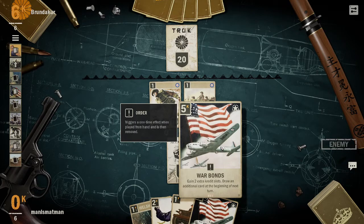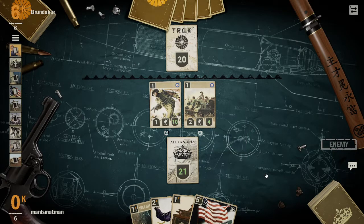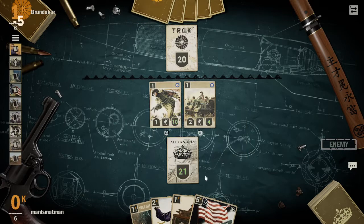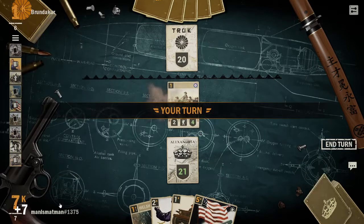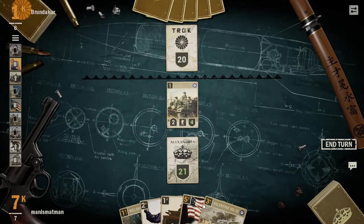Draw an additional card at the beginning of the next turn - it's basically like a plot but you only draw one card. And there's destroy a total unit of three... bastard.